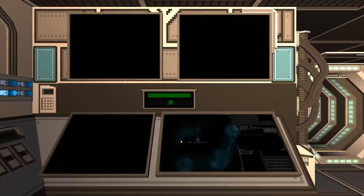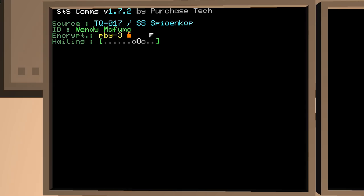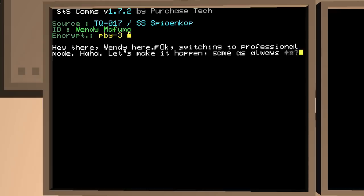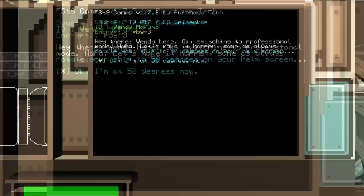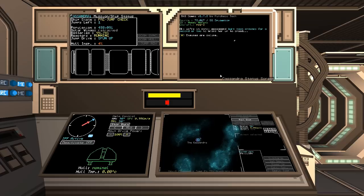We've got some comms coming in, so let's answer the hail. You get to talk to your friend, rotate your ship 50 degrees on your helm screen. Over here is your helm screen — your helm is bound to WASD, so you can skip through that quickly. Burn the main engines for a second to bring her up to speed. Fire the engines for a bit, then turn them off. That's us now cruising away.